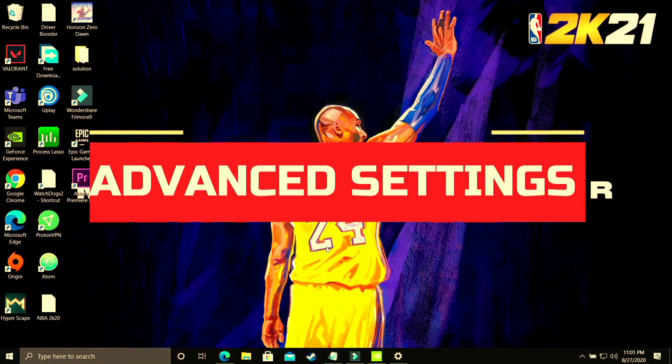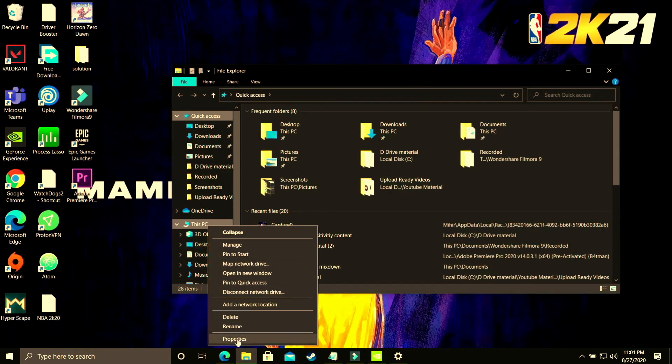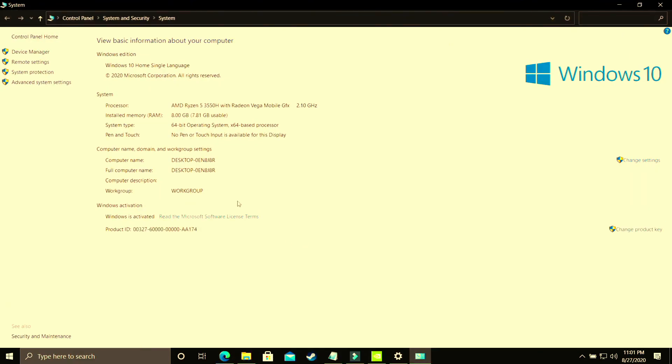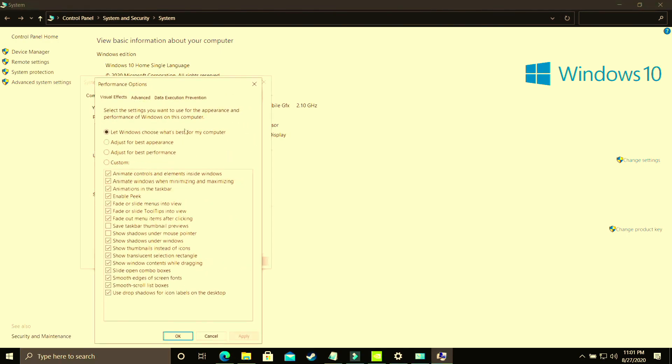In this step we'll be changing some advanced settings on your PC. Open Explorer, right-click on This PC, and go to Properties. Once you're there, go to Advanced System Settings, then go to Performance Settings. Here, select Adjust for Best Performance. By default it's set to let Windows choose what's best for your computer, but you have to adjust it for best performance and apply these settings.